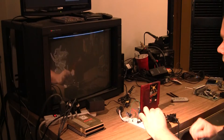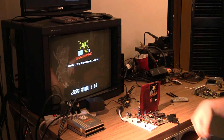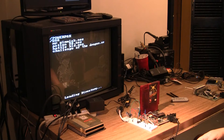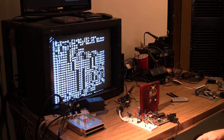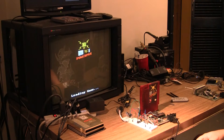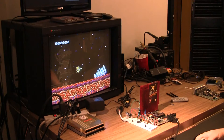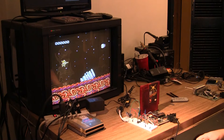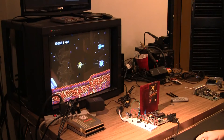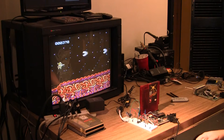For this test the only thing I've changed is the 373. I've changed it from an LS to an HC and as you can see it works now. Let's check the jail bars on Abadox — wow, it looks way better for some reason.